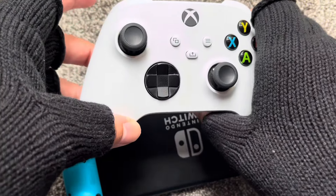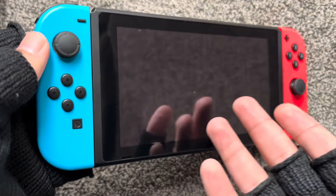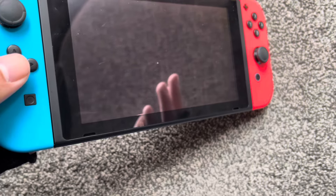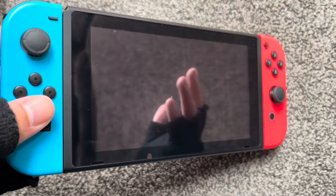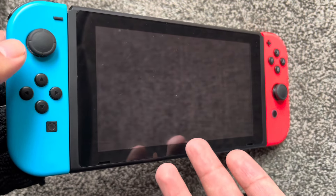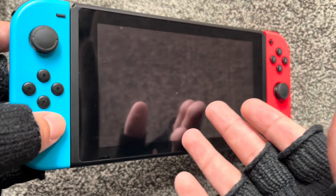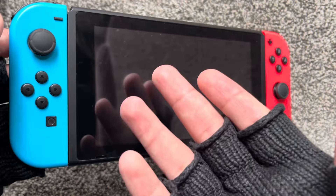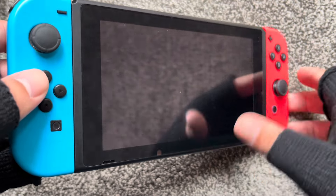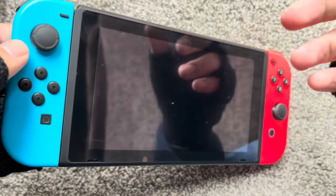It would be much better if there were proper handles on the ends — like what PlayStation released with those end handles. The thing is good for kids sitting on the sofa, but then they released the Nintendo Switch Lite, which is the same thing except you can't disconnect the controllers. What's the point? What's the point of making both this and a Nintendo Switch Lite? They should have made this a proper console with a nice controller, and then the Switch Lite separately so you can choose. But instead they made two versions of the same thing where this one just disconnects.